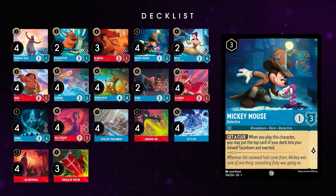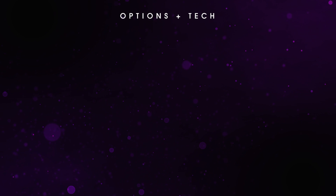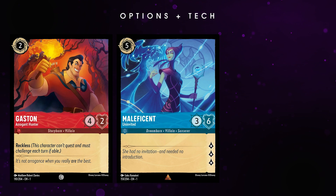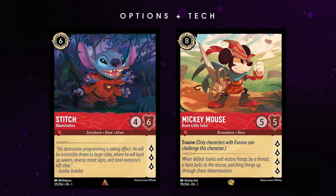This deck performs best with a hard mulligan for a Detective Mickey play on turn 3, but if you suspect you'll be up against an aggro deck, you can also opt to keep a Fill or Maui to help you shut it down as you ramp up. Here are a few other options this deck can run. If you're struggling against Emerald decks running Cusco, you can run a couple of Gastons that can take him out with 1 hit while only costing 2 ink. There are a couple of great 5-cost options to consider, such as the incredibly efficient 3-6-3 Maleficent, or even Donald Duck, which although he has half the willpower, he does come with Ward protecting you from removal. If you want other options for late game quest threats, you can try out Stitch Abomination or Mickey BLT.